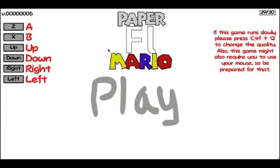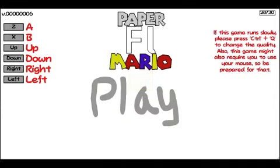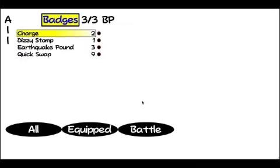So this is just the menu screen. It has the version information here. This is where you can change the controls — you can set the A button to any other keys. The default is set to Z, but you can change it around. You can also change the quality of the game if it runs slowly. Control Q. And let's play.